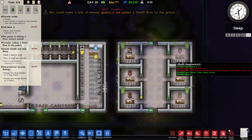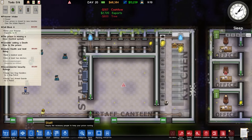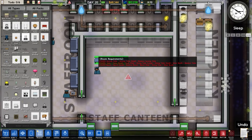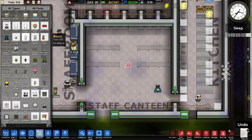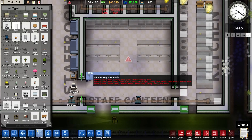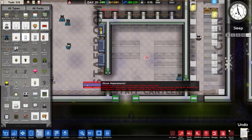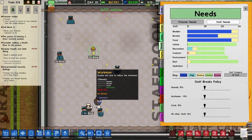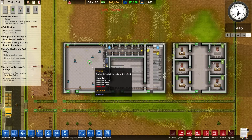Medical warden, doctors, dog handlers — we'll work on that in due course. Staff canteen — we'll have a look at that too. Serving tables, two go in like so. Then we'll have benches and tables like that, put one there as well. Is there anything else I really need? Staff needs: food — yes, that's working. Recreation and comfort — all of that, we are working on.